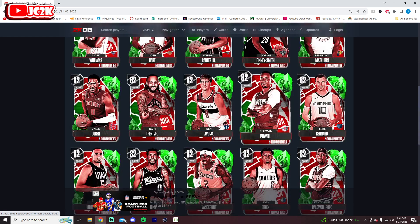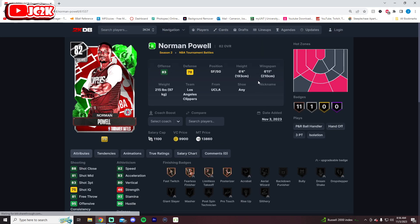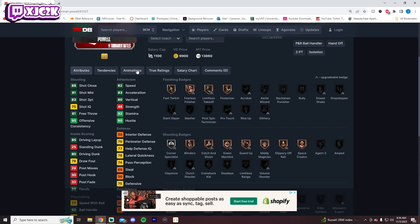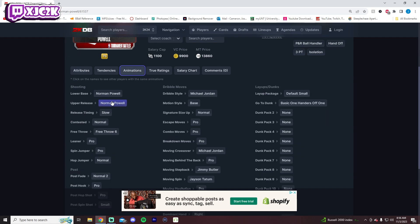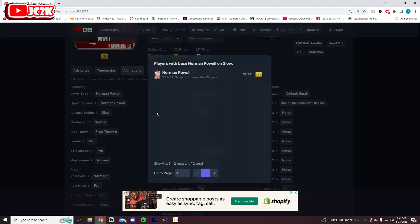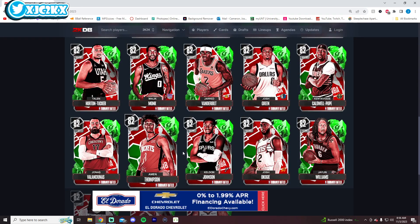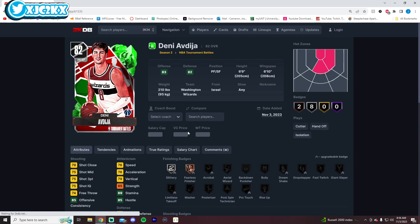Now we have all of the Eastern Conference players. Norm Powell is 6'4" with a 6'11" wingspan at shooting guard — decent speed, shooting, and dunking, but defensively looks average at best. His release is on slow timing, which is not going to work. I do not like seeing a slow release time. He does have the 7'8" dribble style, but that's still not going to do it.